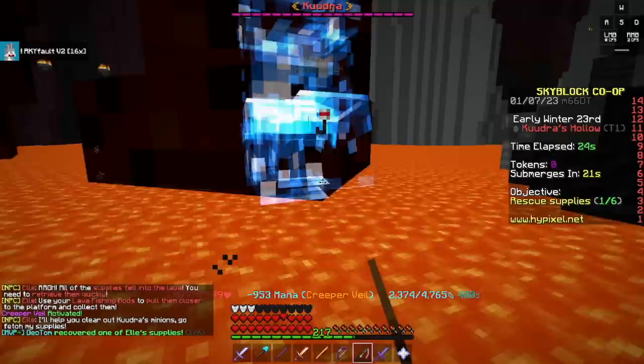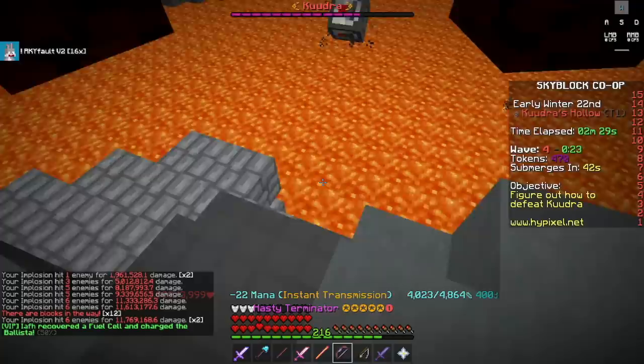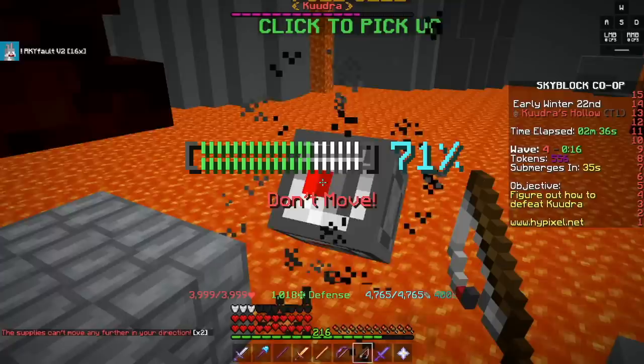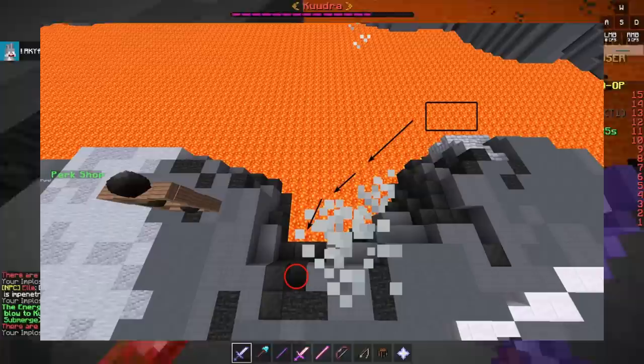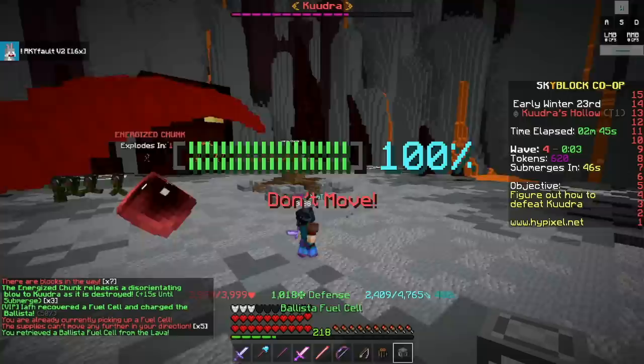Another useful tip discovered by Kudra Gang, the Discord server: there are areas where you can stand where a tentacle will never hit or grab you. These two areas are the two corner blocks by the square corner shown on screen — you must be standing fully flush against the walls of the corner, though this might be patched. The second spot is the furthest inward point by the triangle. You'll have to drag the supplies a lot and probably jump into lava with a Wither Cloak or Gyro to reach it, but the tentacles won't hit you there.